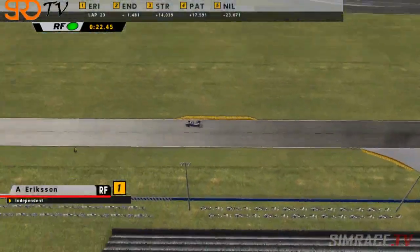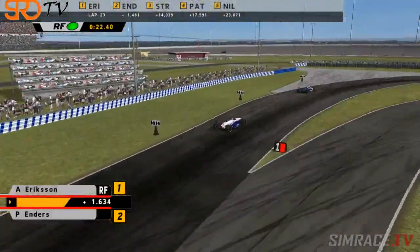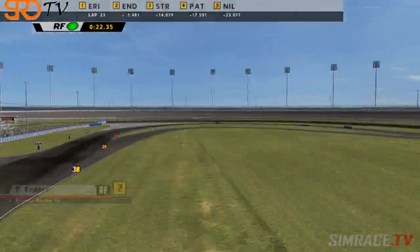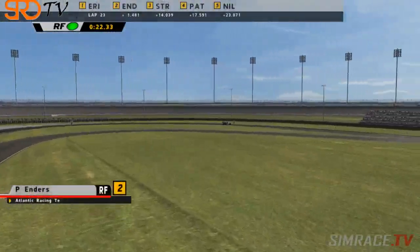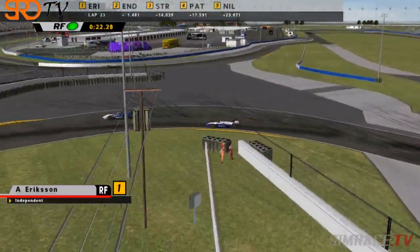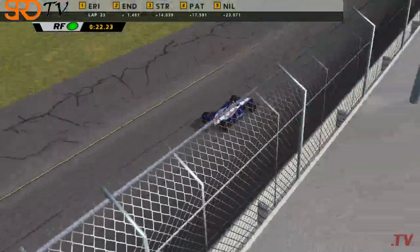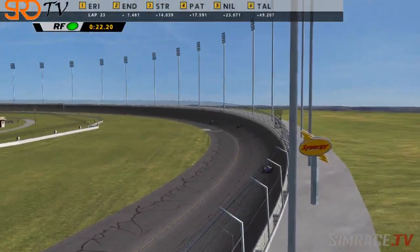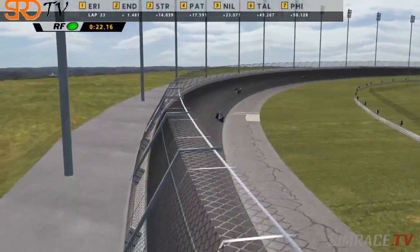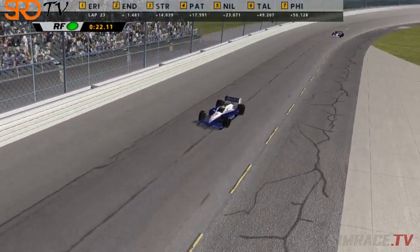We've missed some action here — Ericsson has managed to retake the lead! He just set the fastest lap of the race. Whether traffic played a part there, or whether Peter Enders made a mistake, either way Ericsson has retaken the lead and he has 22 minutes to hold on to it. Yeah, and I think there'll be a snug little smile on the face of Ericsson right now — he's been trailing the back of Enders for quite some time, and now he's back up front, got some clean air once through the traffic, and is trying to control that lead and take the car to victory.